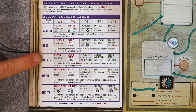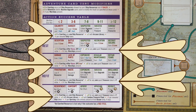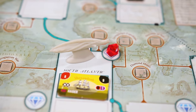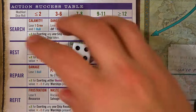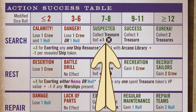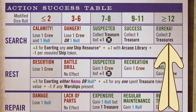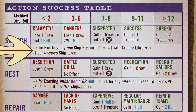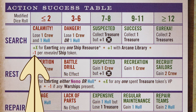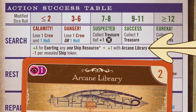The next five actions — search, rest, repair, refit, and incite — all use the action success table on the main board. Many tests in the game are simply pass or fail, but these actions will determine the success of your test based on this table. They will all have different things that you can use as dice roll modifiers. While taking the search action, you must be in an ocean zone that has a treasure available gem. You will roll two dice and compare your results to the search table. If you rolled two or fewer, you lose one crew and one hull. Three to six, you lose one crew or one hull. Seven to eight, you collect one treasure but also gain one notoriety. Nine through eleven, you gain one treasure, and twelve and above, you gain two treasures. Under this table it shows the dice roll modifiers: negative one per revealed ship in that ocean, and you may exert one ship resource as a modifier.